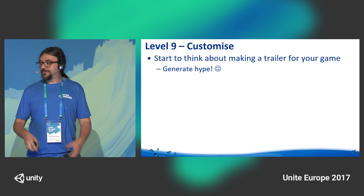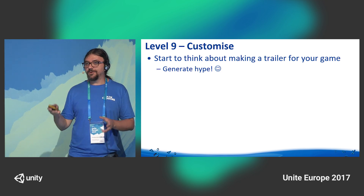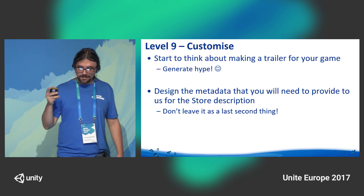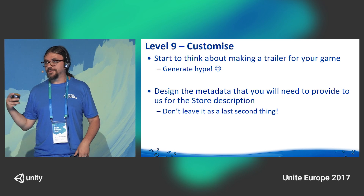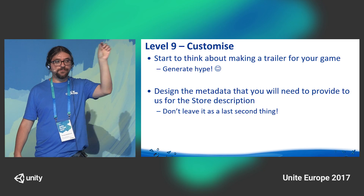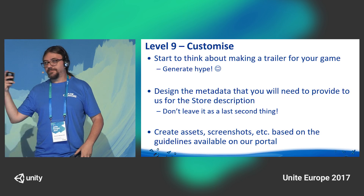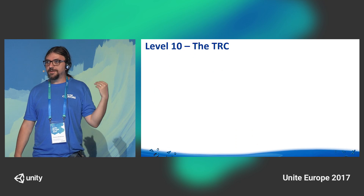This is also the perfect spot to start thinking about making a trailer for your game — you will need one for a later stage of the journey. Don't leave it to the last second because it might take longer than you think. You will also need to start drawing up all the metadata for the store submission, which means the long description and all the info you write on the store page of your game. Start creating assets: screenshots, video descriptions, and so on, as you will need to submit all of that to us before the release.